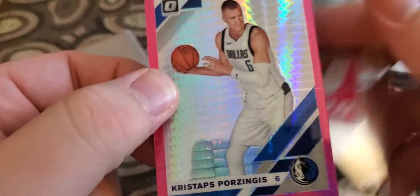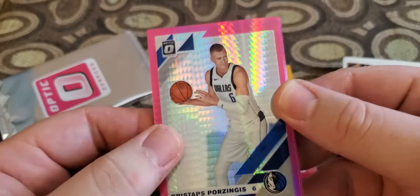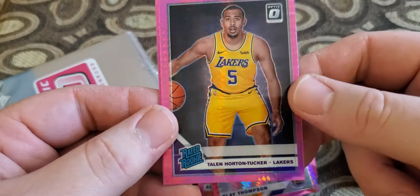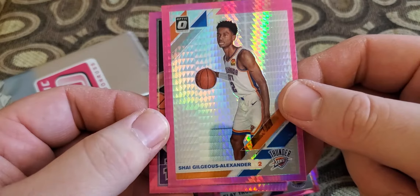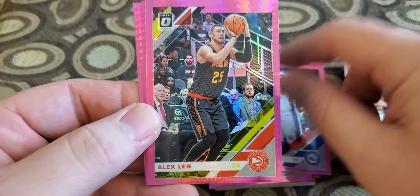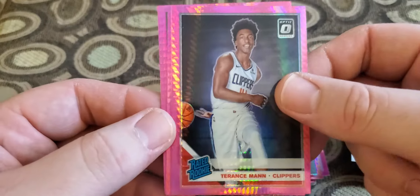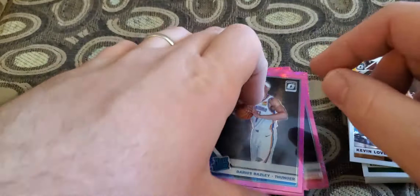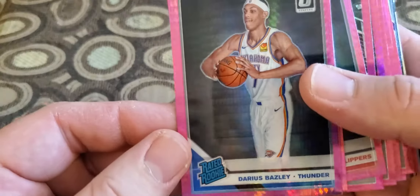Let's open these pinks. Got Porzingis starting it off. Trae Young, Alonzo Trier, Klay Thompson, Horton-Tucker rated rookie, and a Shai Gilgeous-Alexander pink. Tobias Harris, Alex Len, Terence Mann rated rookie, Malcolm Brogdon, and a Darius Garland rated rookie.